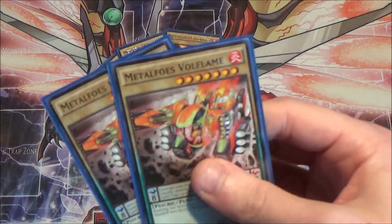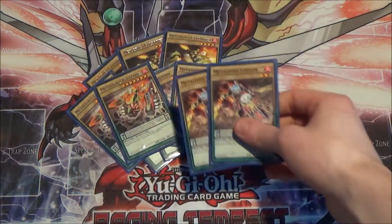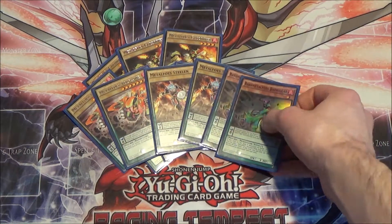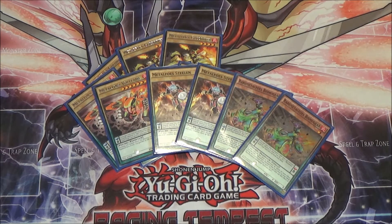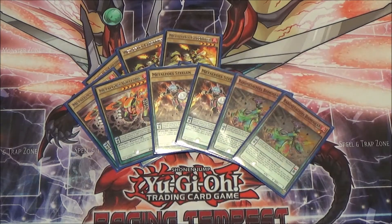I'm also running two Metal Foes Wolfflame for scale eight, and two Metal Foes Steeling for the other scale eight. I'm running two Rare Metal Foes Bismsgear — I really like Bismsgear, but I'm only running it at two. It searches and it's a really good card, but the problem is it's an effect monster and I run three Painful Choice. There are times when I can brick because it's the only copy in my deck. So I'm running it at two, giving me six scale ones and six scale eights.